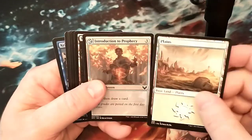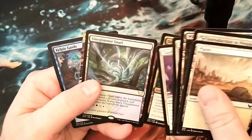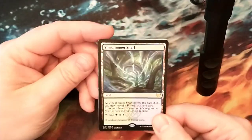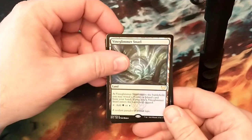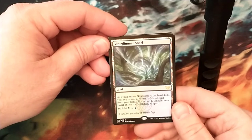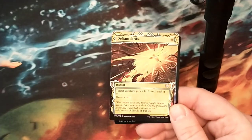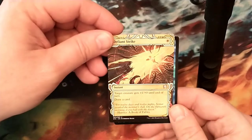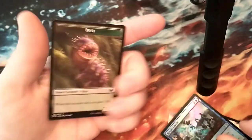Morhal Dragon. Velomachus. There we go - got the Vine Glimmer Snarl, so it can go in my Kicker deck, because that's my favorite Simic deck - it makes Simic play at the same speed that everybody else does. Defiant Strike, don't have that one yet. Kelpie Guide. And the Pest.